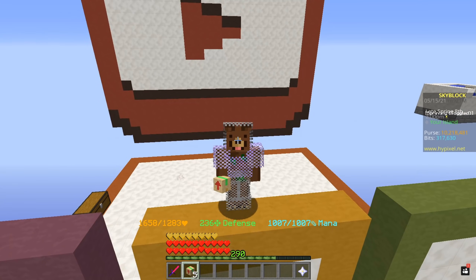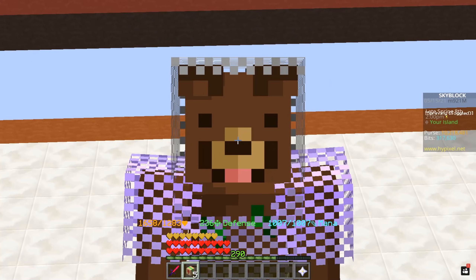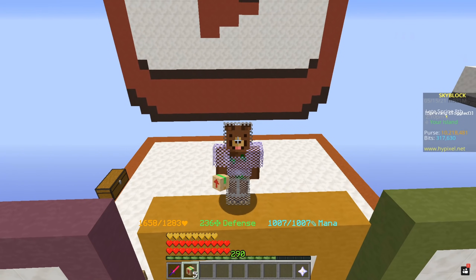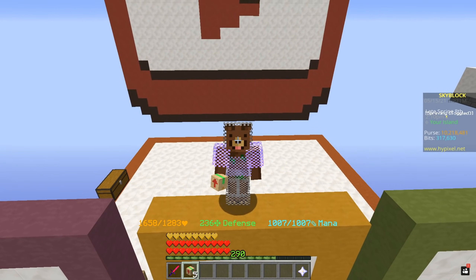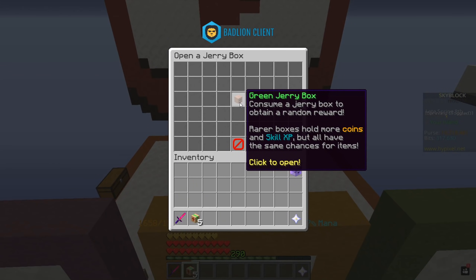We have just gotten the green Jerry boxes which cost us a little bit more than 2 million coins, which is pretty pricey — about 400,000 each. Let's go ahead and get it started by opening them and see what we're going to be getting.